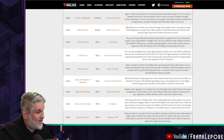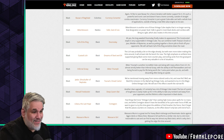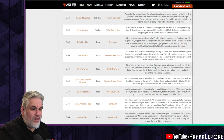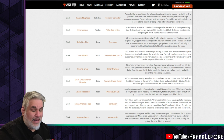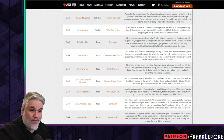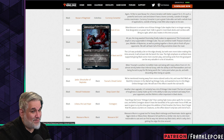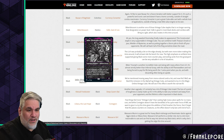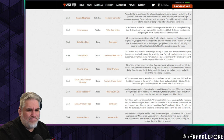Bitter Triumph is another incredible cube card from Lost Caverns — almost strictly better than Infernal Grasp. The ability to kill planeswalkers and not being forced to pay life is worth the extra one mana, and discarding is often an upside. That said, if you top-deck Infernal Grasp with three life and no cards in hand, Infernal Grasp is better — you can just kill the creature.